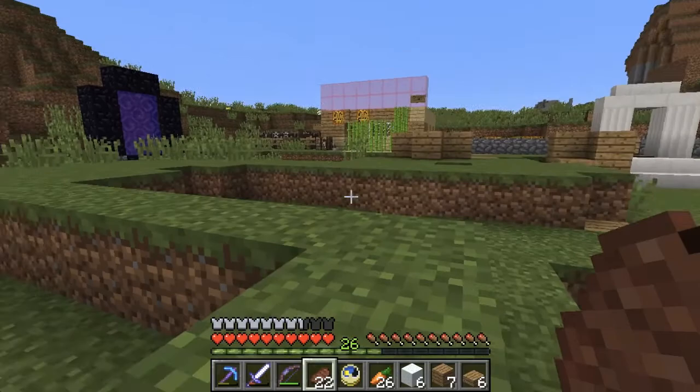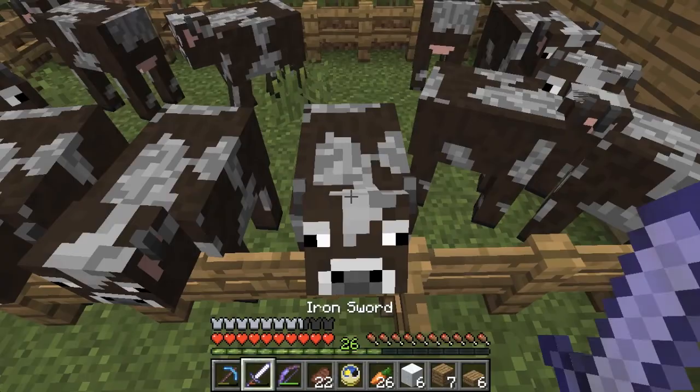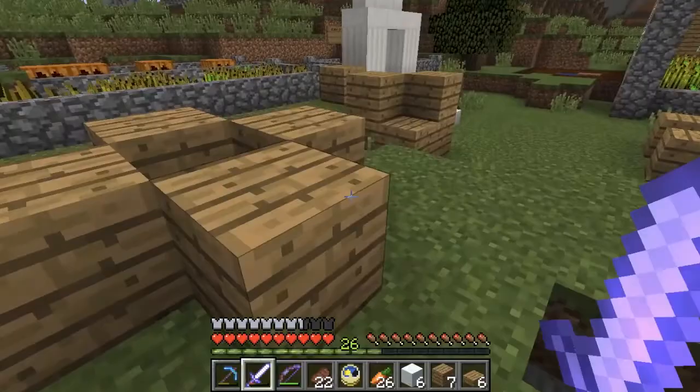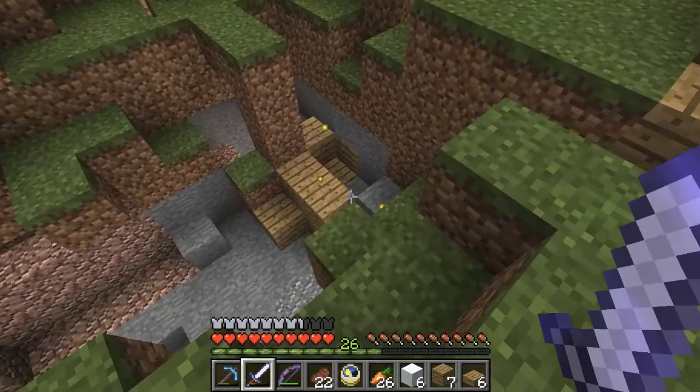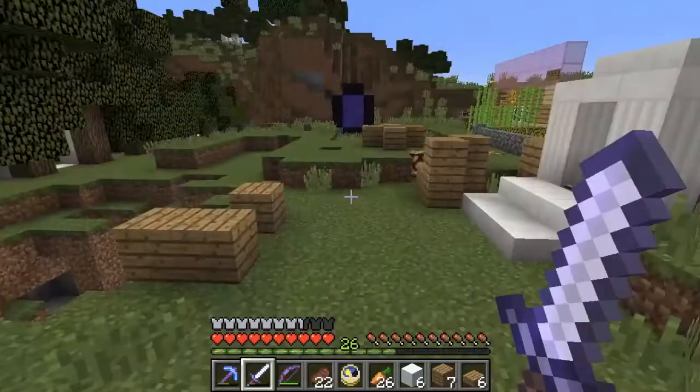So this is my house — literally a shithole. So yeah, that nether portal — damn nether portal. And I have a cow farm. Now this underground redstone system for the lights, it's nice. And you see these wooden structures?